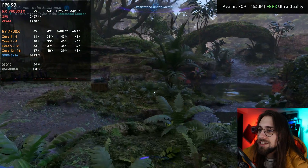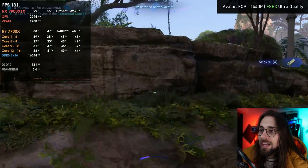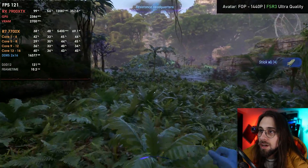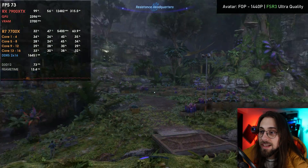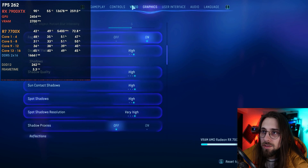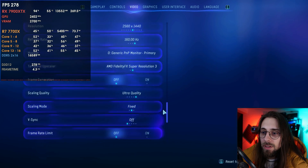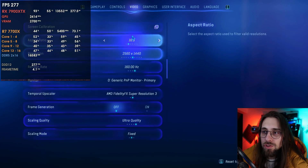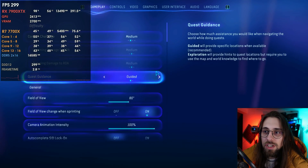You might say improvements are running — but let's just go into the game. In Avatar Frontiers of Pandora right now, running at FSR3 Ultra Quality settings at 1440p with ultra preset, I'm getting around 74 fps. The frame times look good at around 16.9ms, working as it should.